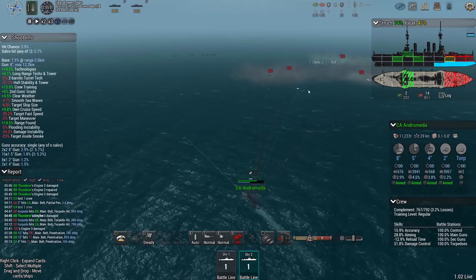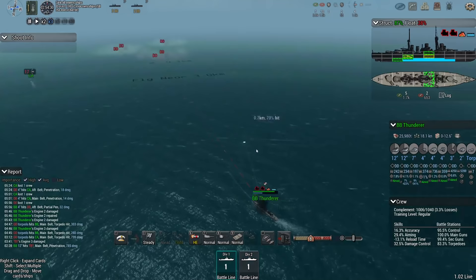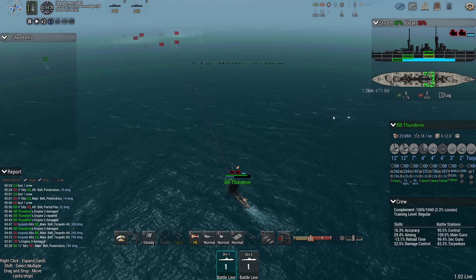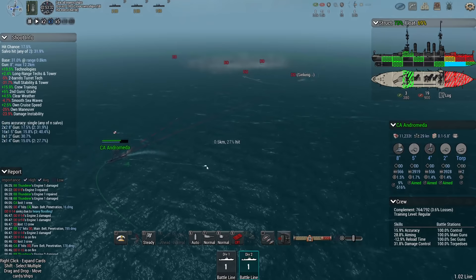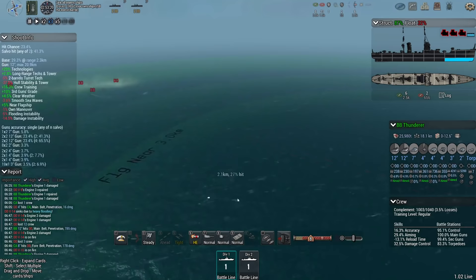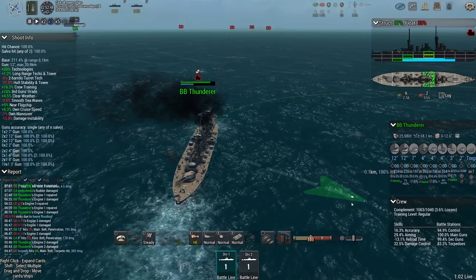How's Andromeda doing? Bow is flooded. The DDs are out of torps — going to pull the Andromeda back. Thunderer is on 37% buoyancy. That's more like it — that's one of their DDs down, and the V15 just took a massive hit from the 8-inch gun. Thankfully the 8-inch guns on the Andromeda are still functional, as opposed to what we just saw with the Antrim. Thunderer, the regular trained crew, is capable of delivering quite a lot of damage with their 12-inchers.